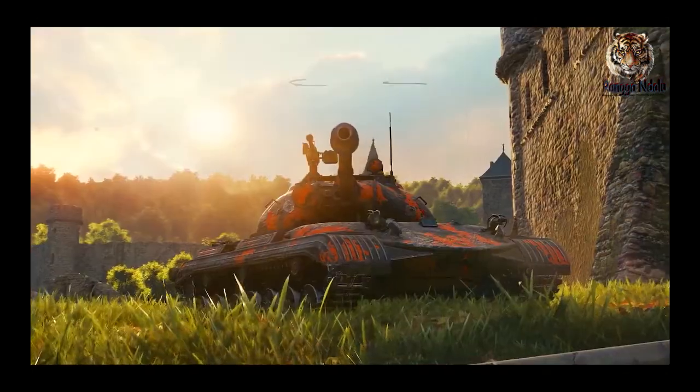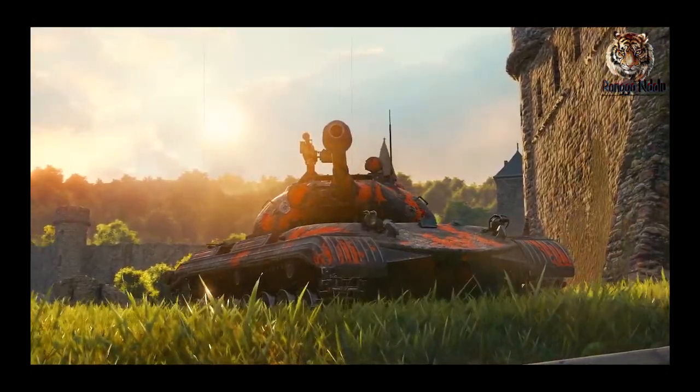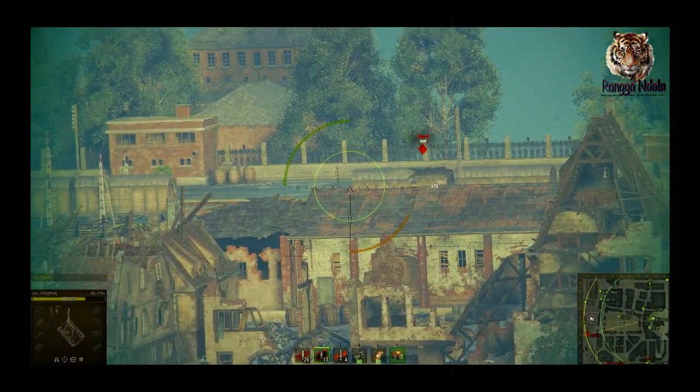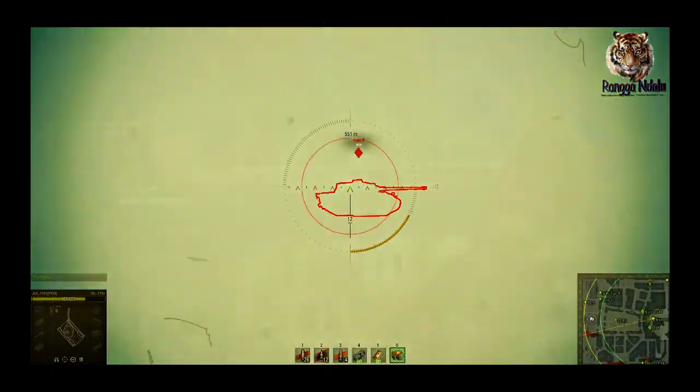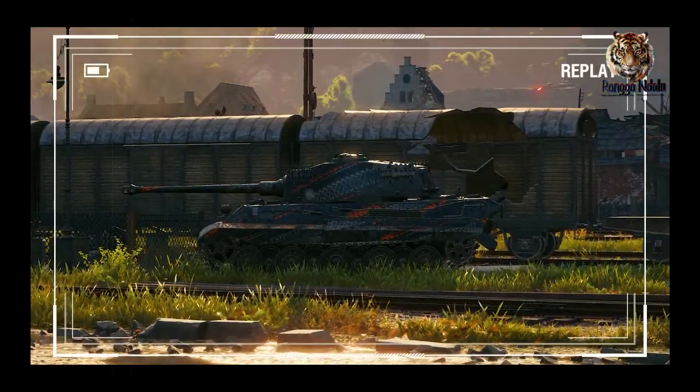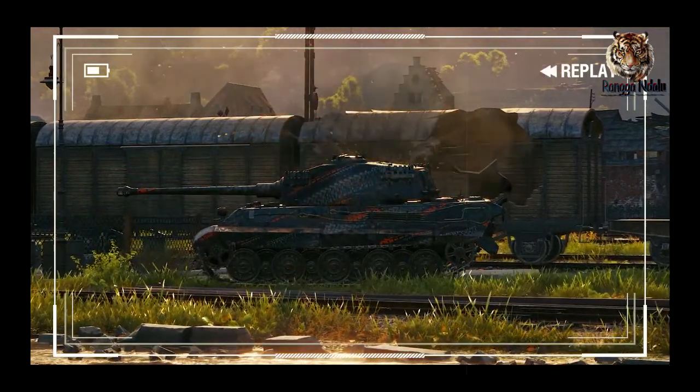Our 2nd place best shot — this impressively precise Object 274A commander has clearly studied every small detail on the Himmelsdorf map. Using a very small gap in a railway carriage, they expertly sniped at this Tiger II.